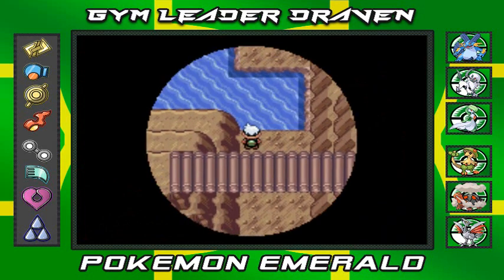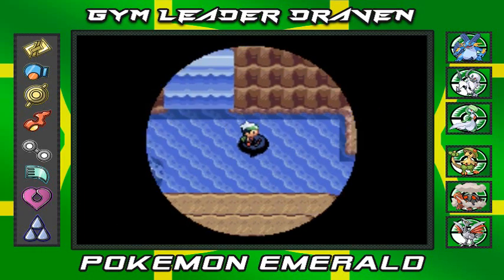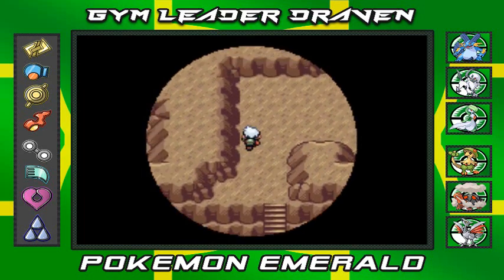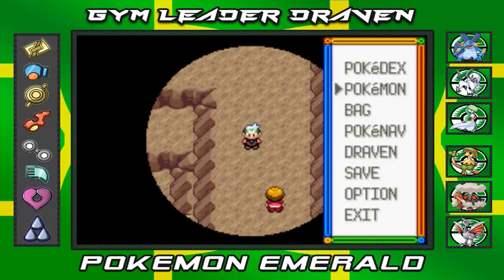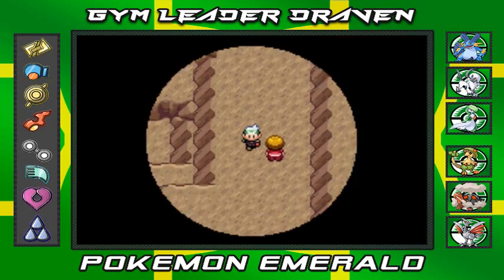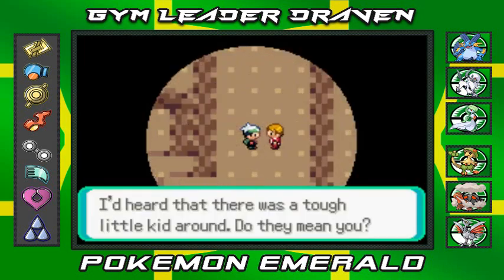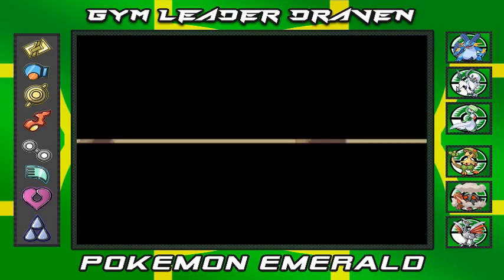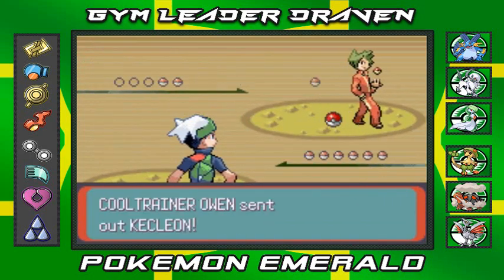I do have a Pokemon with the Surf technique, and you can actually use Waterfall here, but it's not necessary since you could just go up. I heard there was a tough little kid around — do they mean me? Maybe. Cool Trainer Owen Hart wants to battle us, coming out with his Kecleon.